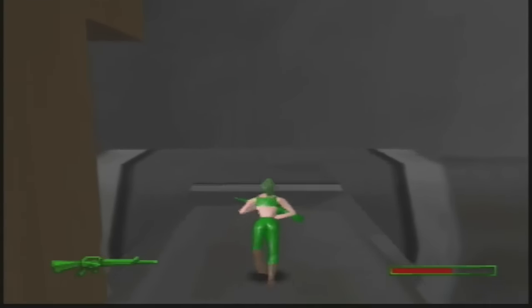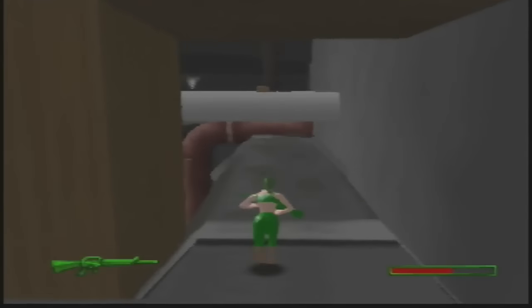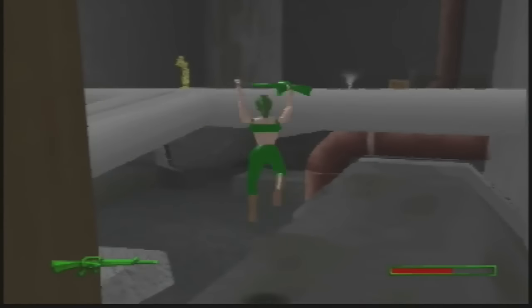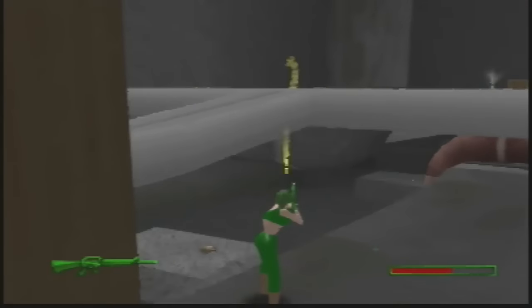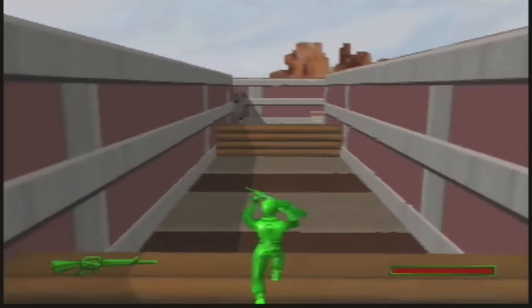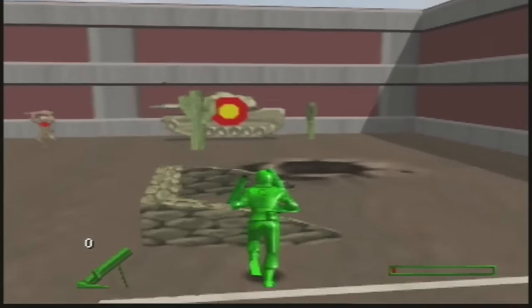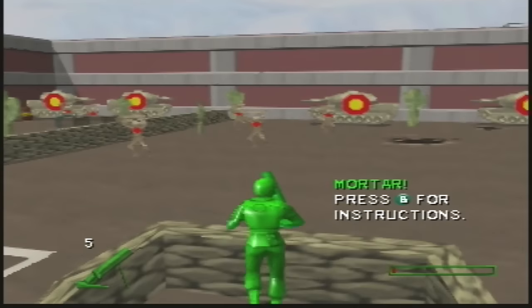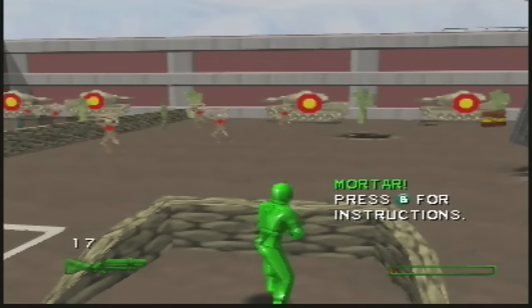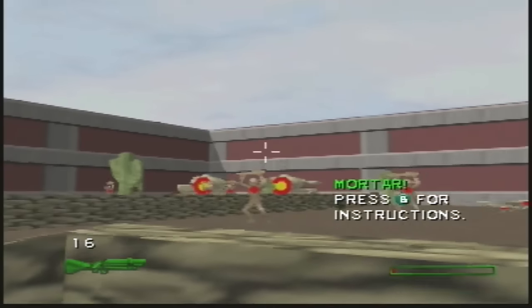In broad terms, the game's 18 levels fall into the same three categories as the first game: standard search and kill missions, levels where you must defend targets, and rescue operations. Like the first game, there is a detailed tutorial mode where you can get to grips with the character controls and weapons. Thankfully there are some new additions to the arsenal, so even veterans of the first game will find it worthwhile to run through the tutorial to get to grips with the new weaponry.